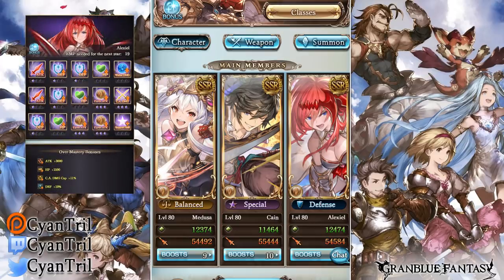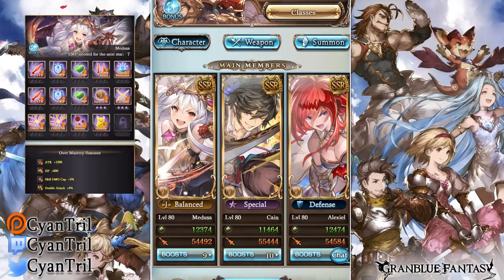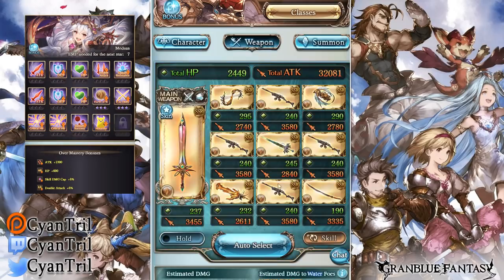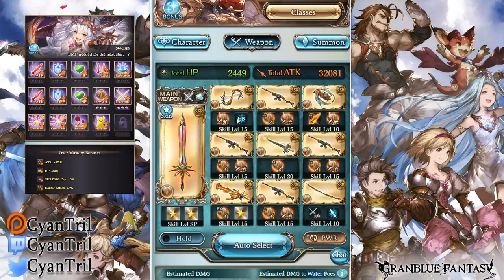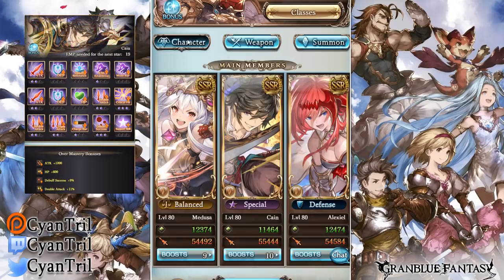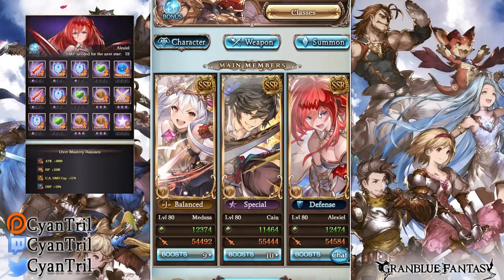Alex is mainly here because I'm probably going to be running double titan, which doesn't have a lot of damage unless you have the opus weapon with element attack up. I currently don't have that because you need to alternate limit break it and I haven't got enough gold bars yet.